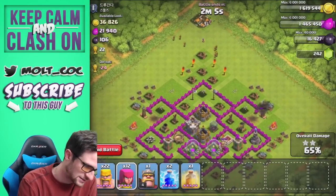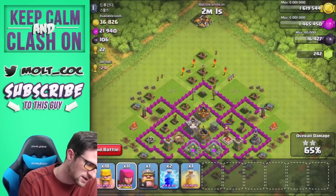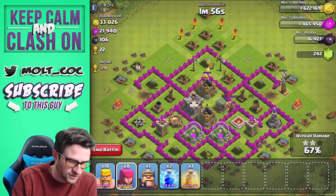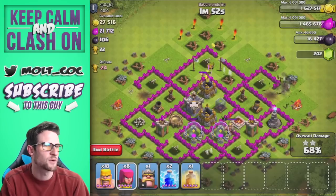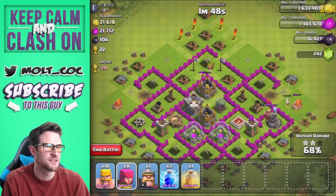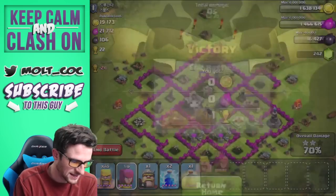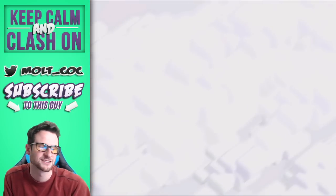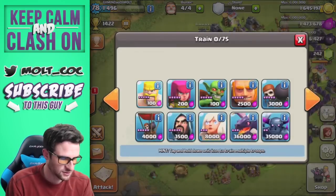There we go — now these archers are going to come in. We can drop in a couple of barbarians but they're going to go the wrong way. The archers are heading up in there, and that mortar is going to take out hopefully the group closest to it — yep. That mortar is now distracted at the bottom of the base and the archers are going to finish that off. We can go ahead and end that battle right there. We saved a couple troops, got 90,000 gold, 26,000 elixir, and that loot bonus.